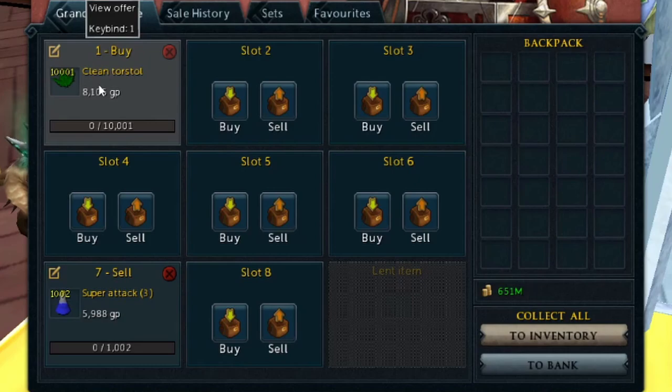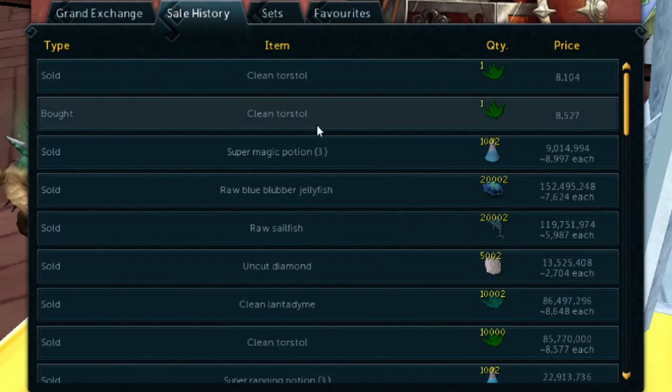If you followed along, you basically just did your first flip and you're almost halfway done. You just have to wait for these to buy — it should be a few hours. By that time the margins will probably have changed, so go back in, buy one more clean Torstol, check the price on it, and sell it for the value you bought it at, just one GP lower for a quicker sell. That's basically all there is to flipping.